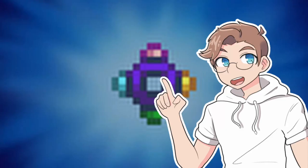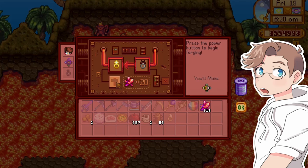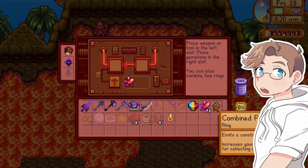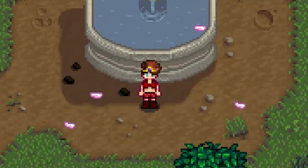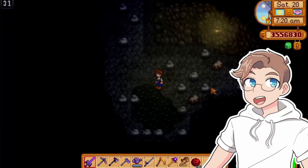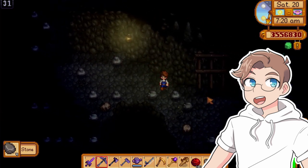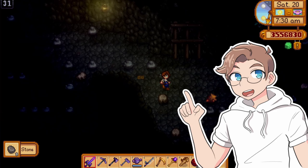Each ring in Stardew Valley has a unique purpose. Late in the game, you can even combine rings together using the forge and wear four rings at a time, crowning you the official D.Va of Pelican Town. In this video, I'll try out every ring and rate them based on how fun and how practical I think they are.